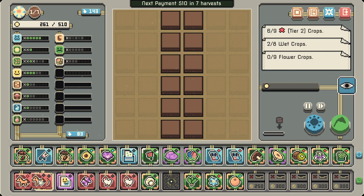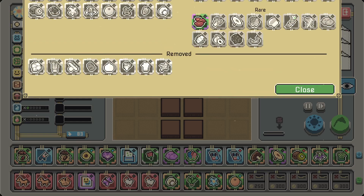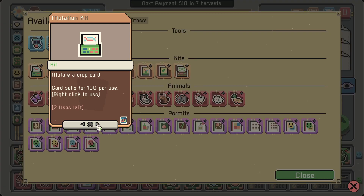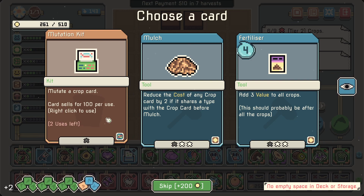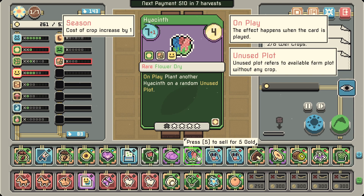What will we get here — shears and a horse? Once we get that horse I'm going to be in pretty good shape. We're going to start opening up space. Mutation kit — 'mutate a crop card, card sells for 100 per use.' I have no idea what mutations are and how they work, so that's very scary — but I'll grab it.